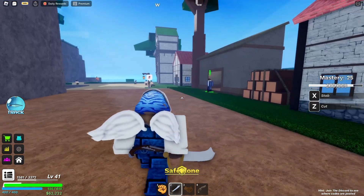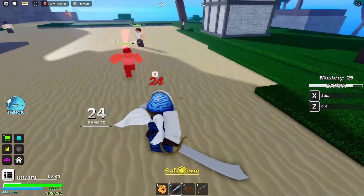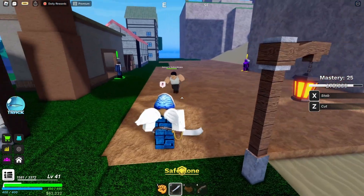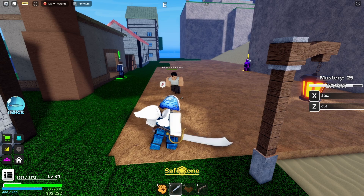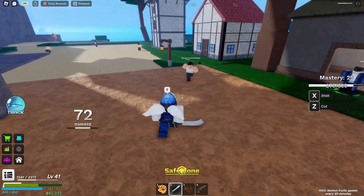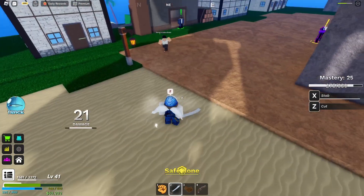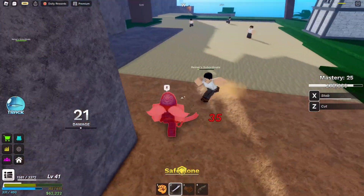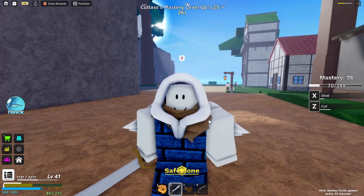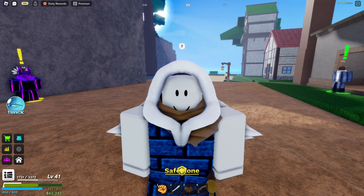Now that you know what the animations look like, let me go ahead and fight one of these guys to show off the moves in a more PVP way. I lagged for a second — okay, let's do this again. Here's the cut; you can have a little distance with it. Here's the stab — okay, it didn't seem to hurt much. Here's another cut, and yeah, that is what it looks like in a combat situation. If you have any questions go ahead and ask. Thanks for watching and goodbye.